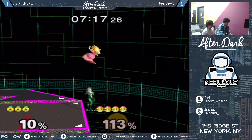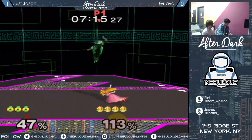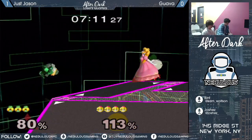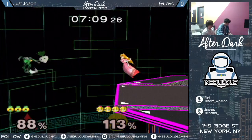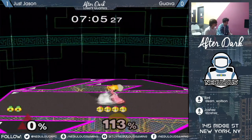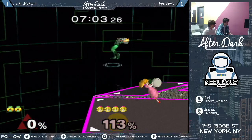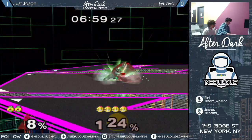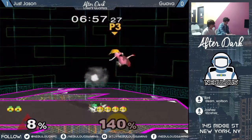Down throw, forward air, and a good DI from Guava. Jason misses the forward air, and another great punish here. Without the platforms, Sheik as a character is just going to have a tough time against Peach.